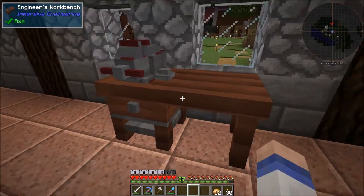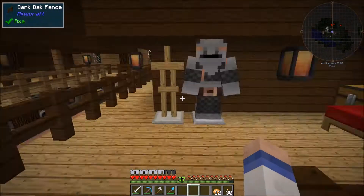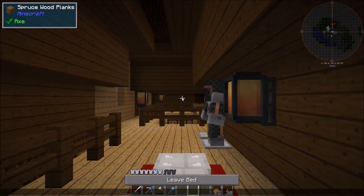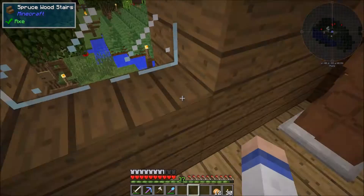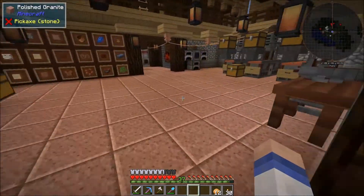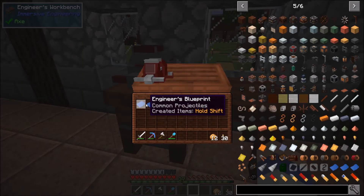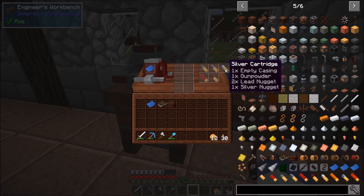Looks like it's getting dark now. So let's have a quick sleep — I don't want spiders and creepers and all those nasty things running around. Right, let's do this then. So how does this work? Well, we can put our Blueprint in here and it helps us create any of our armor.